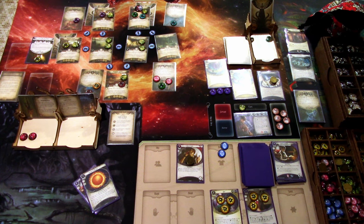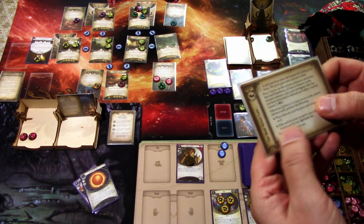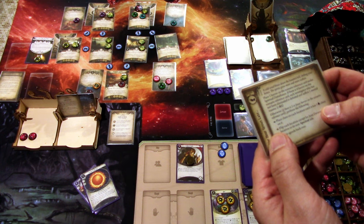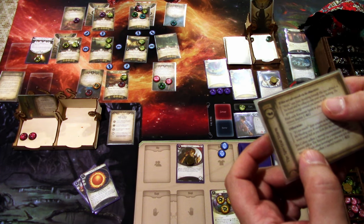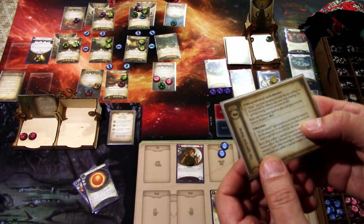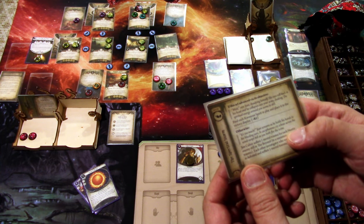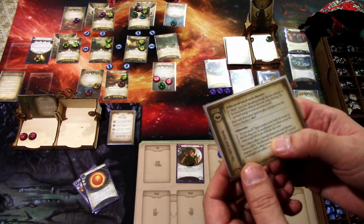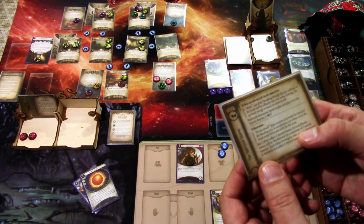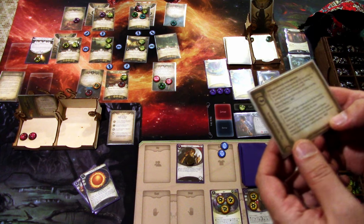That sucks. That's Arkham Horror for you — that game ended shortly. We are defeated, so we have to read the resolution. If Jim Culver is defeated, advance the act — not the agenda. Otherwise it's resolution two: Gene screams and holds his hand through his bleeding ears. Jim Culver suffers one mental trauma for each heretic enemy still in the Beyond, to a minimum of one mental trauma.